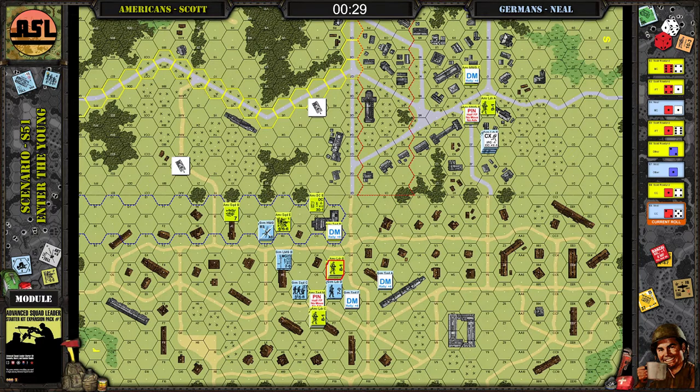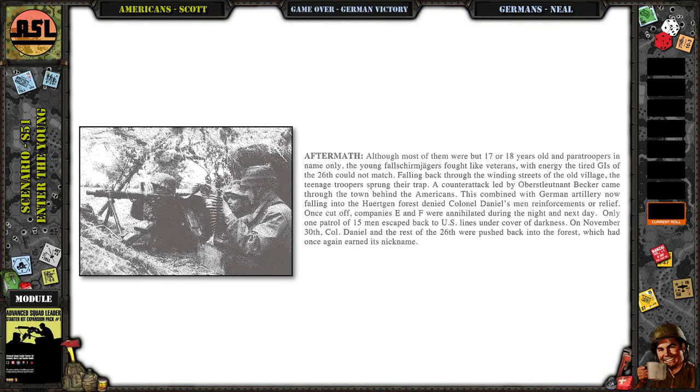Even if you would have made it in, I had a huge stack on the top side that I could have gotten your leader out of there. We called it quits here, but you technically still had another player turn to go. You were out of turns, didn't have the hexes. This is as far as you could go up top — you were either broken or pinned and I could have gone out of your line of sight to get into that building. So yeah, we called it a German victory.